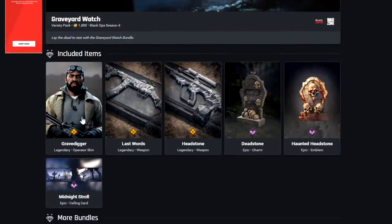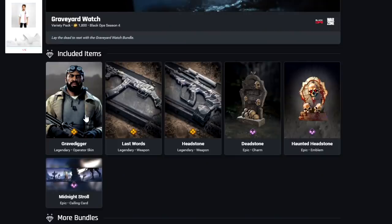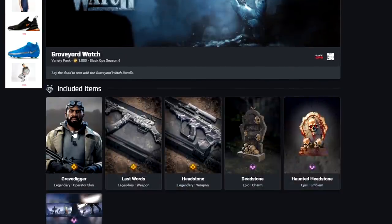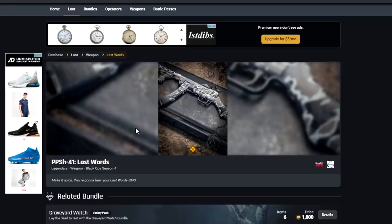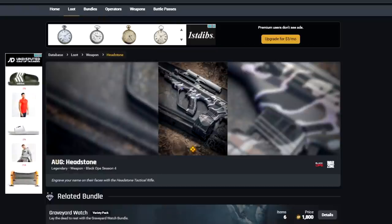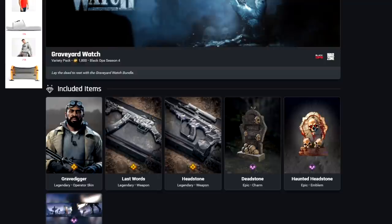Graveyard Watch comes with the Gravedigger skin for Wolf — a casual-looking graveyard-style outfit. We've got Last Words for the PPSH, the Headstone for the Org, plus a Charm, Emblem, and Calling Card. That one is 1,800 COD points.